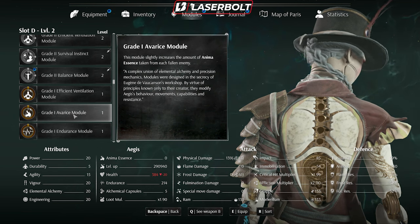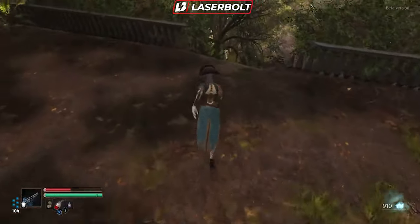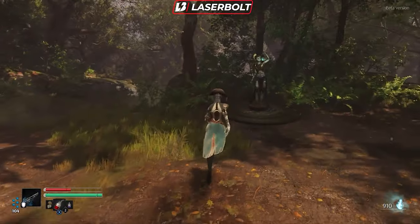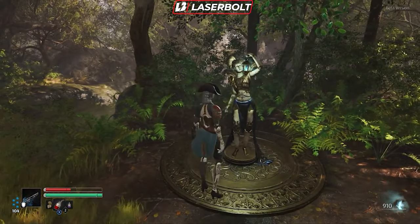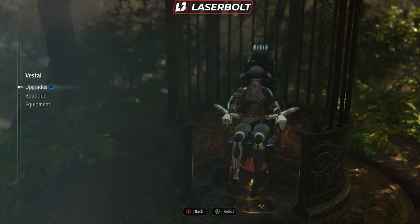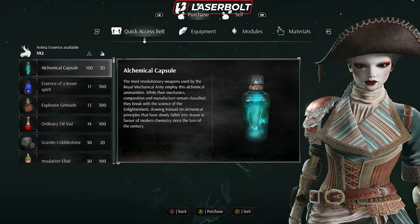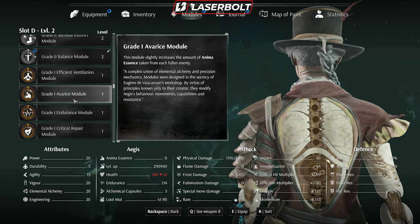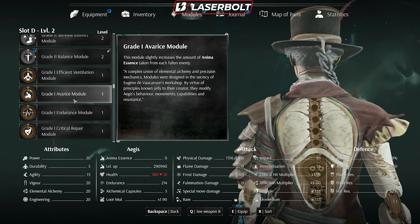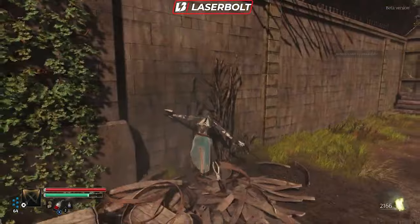In order to get this module it's super easy in terms of how early you can get it. After you kill your first mini boss, you'll progress through the outer area, and before you reach the main boss of the first level there's a vestal where you'll be resting. In this vestal, if you go into the boutique and the purchase section under modules, you'll find this module available to purchase. Make sure you have enough Anima to buy it, then activate it in your module slot.